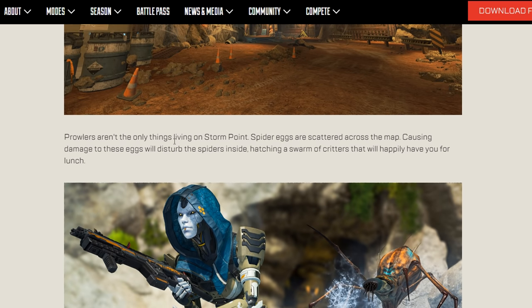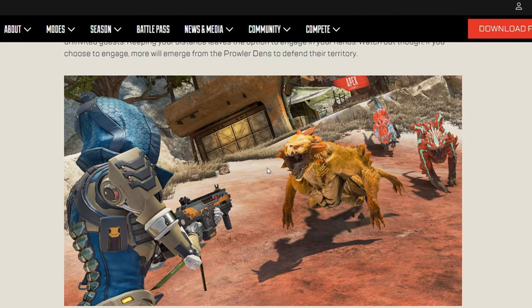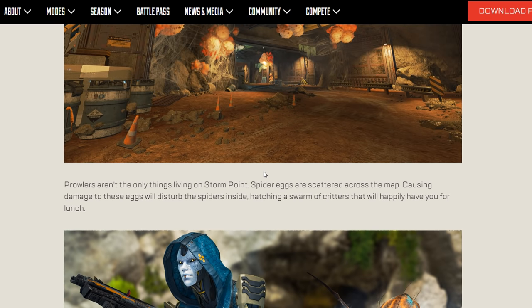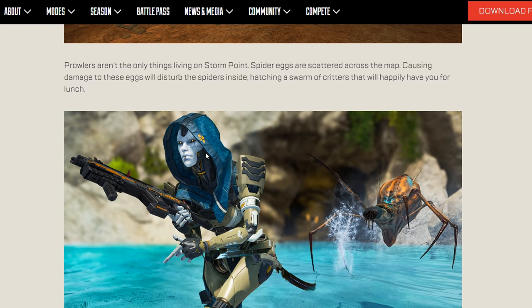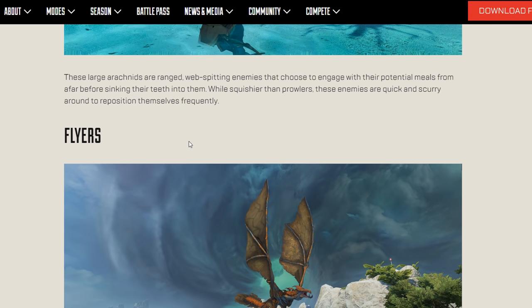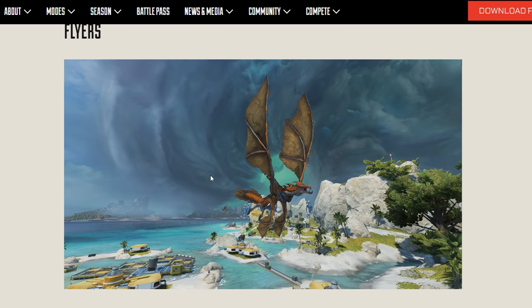Spiders aren't the only things living on Storm Point - causing damage to their eggs will trigger them. You have two types of creatures: the aggressive kind, and the more passive kind that won't attack you unless you disturb them. So for people who are freaked out by spiders, at least you know they're not going to jump at you - you have to startle them first.